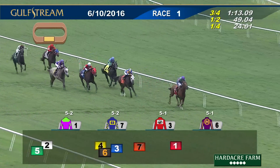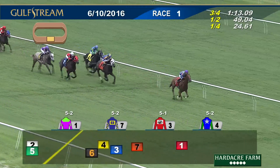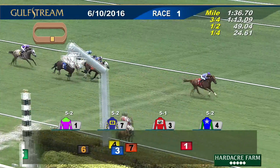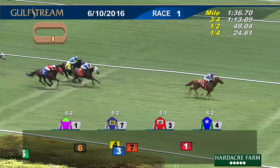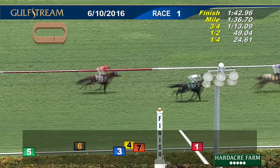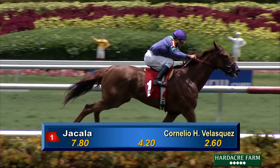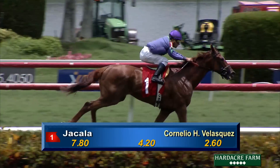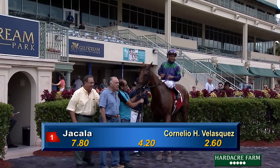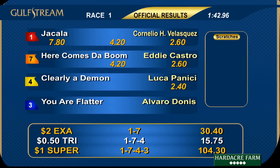Jakala now shaken up for the drive by Cornelio Velasquez and is moving away. Shifting ground but well clear — Jakala is in front. UR Flatter with Da Boom and Clearly a Demon. In the first of the day, it's all Jakala coast-to-coast by three and a half. Second was Da Boom in front of Clearly a Demon, then UR Flatter and Sobey Jr. in 1:42 and four. Jakala wins the opener, trained by Angel A. Penna Jr. and owned by Mark Keller.